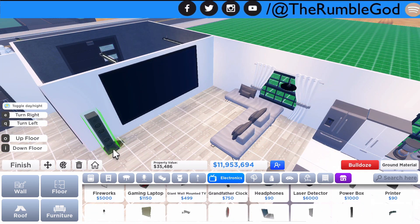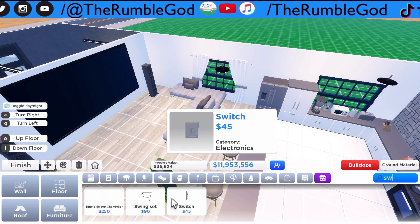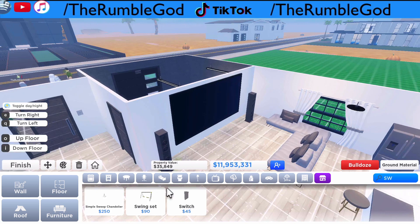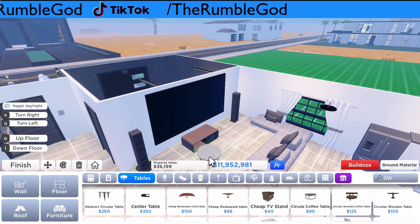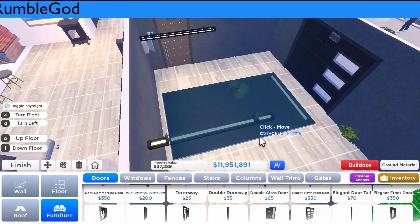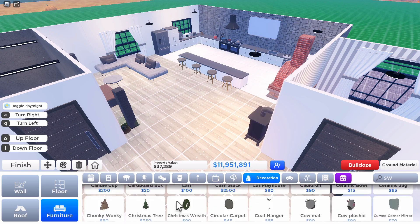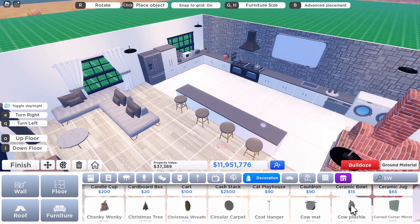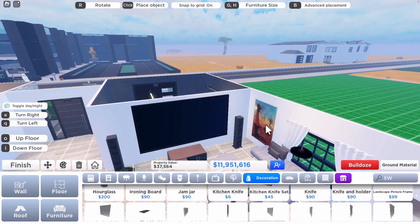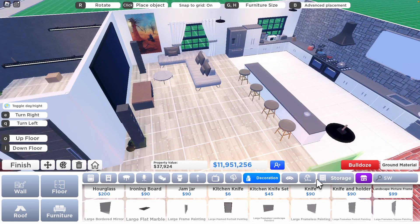I'm placing a lovely couch with some nice pillows, a large TV, two massive speakers, and two coffee tables. The idea about this build is keeping it simple and basic, not adding too many fancy things — because the fancier the build, the more laggy it is for the player. So keeping it nice is the goal.